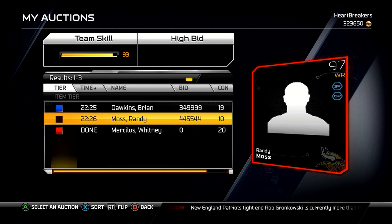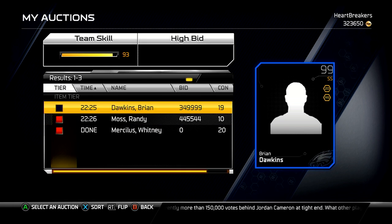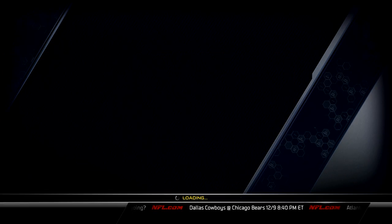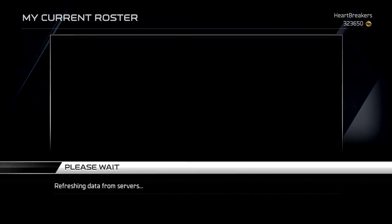It's not that I don't like them, it's just that if I could get 450k out of Randy and 350k out of Brian Dawkins, I'd take that all day every day. That would put me well over a million coins — like 1.2 million. I'm not going to hold my breath expecting it to happen, but anything's possible.